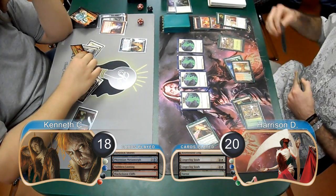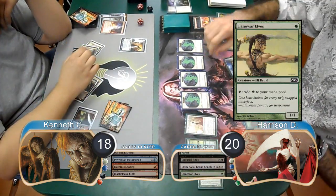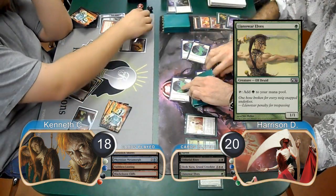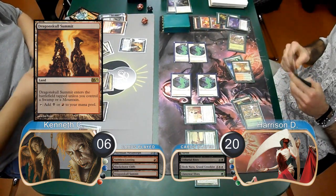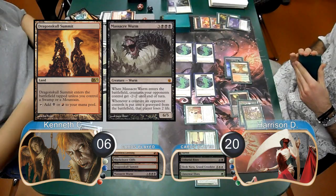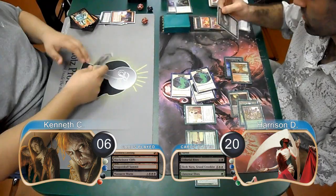Then Harrison played another Unburial Rites from his hand this time to return his Norn again. He then played a Land of War Elves and then attacked with his Spirits for 12 damage, dropping Kenneth to six. Kenneth then laid down a Dragonskull Summit tapped and played a Massacre Worm, however it didn't do him any good as he was dead on board, and went ahead and scooped it up, giving Harrison the win and taking them to game two.